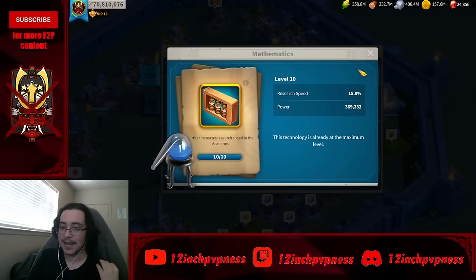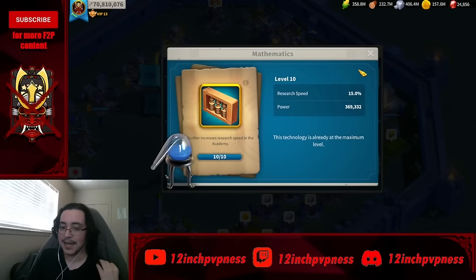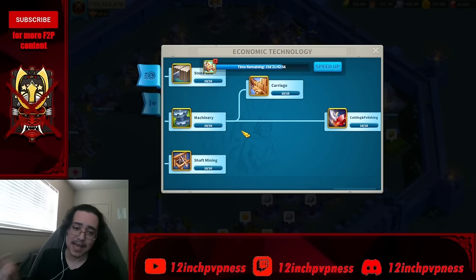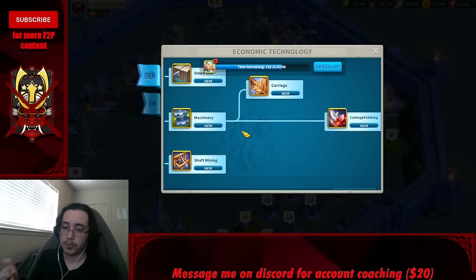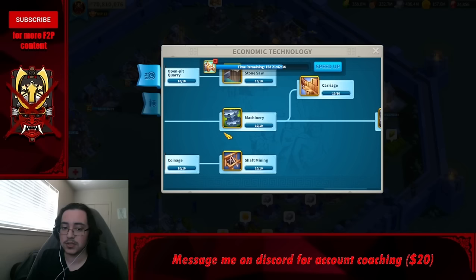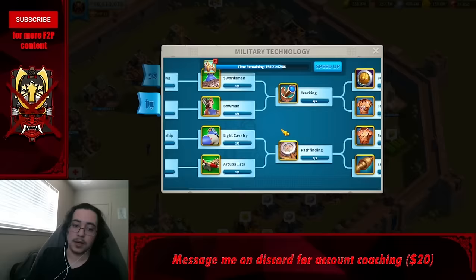Engineering and Mathematics give building speed and research speed respectively — get these to level 10 by CH21. This is the single most important thing to beeline for. They're high resource cost but absolutely integral to your late-game pushing. After that, Machinery, Cutting, and Polishing are also amazing — keep these at the highest level you can every time you push city hall.